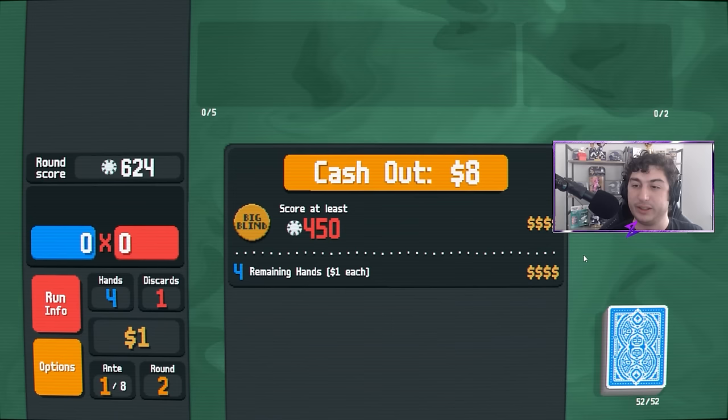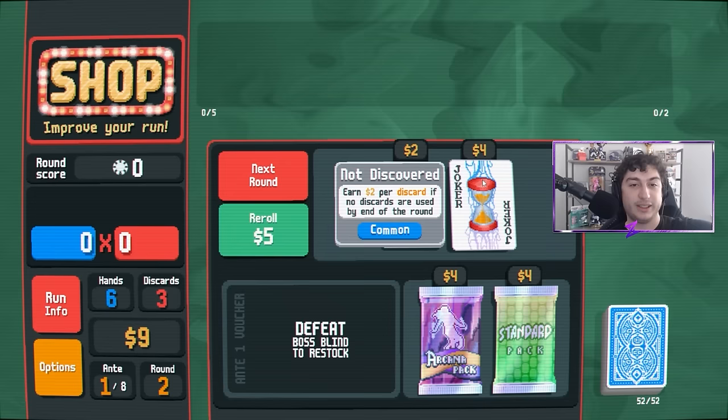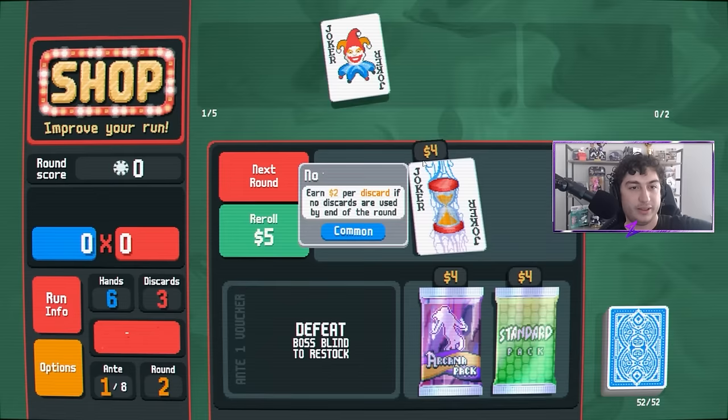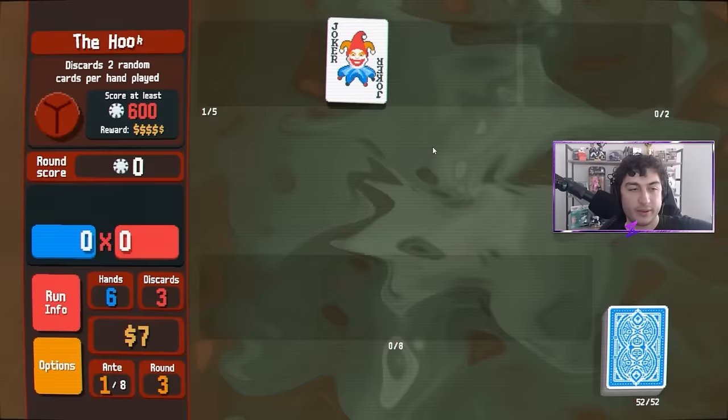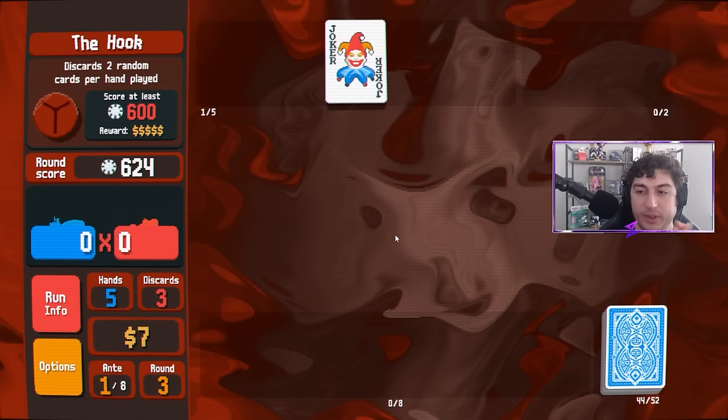Tip number two: focus on getting useful jokers that add chips and mult early. This allows you to build an economy by one-shotting blinds. While utility jokers like Four Fingers can be fun, the easiest way to win a run is to establish solid points early and win rounds quickly. Some of the most powerful jokers for the first couple of antes are the Lusty, Greedy, Wrathful, and Gluttonous jokers that add mult per specific suit. While these don't scale incredibly well for the late game, they make the first few antes a breeze and allow you to build up your economy.